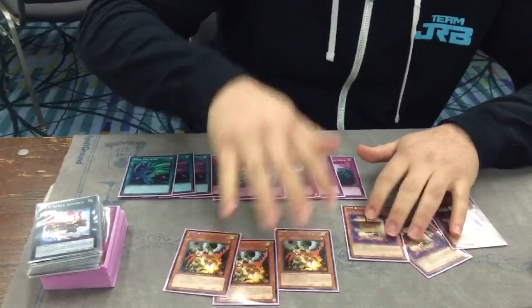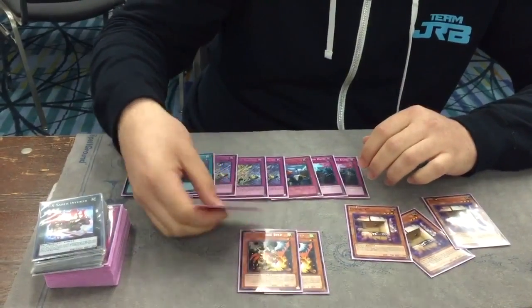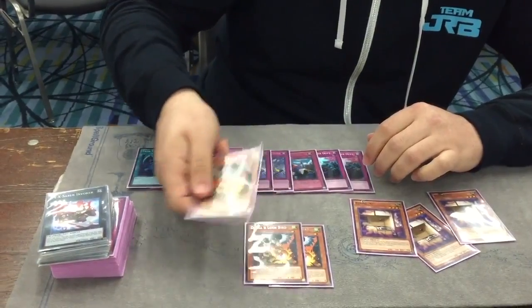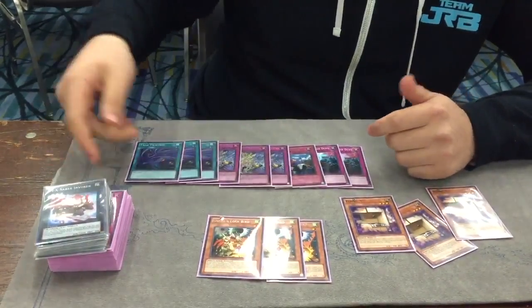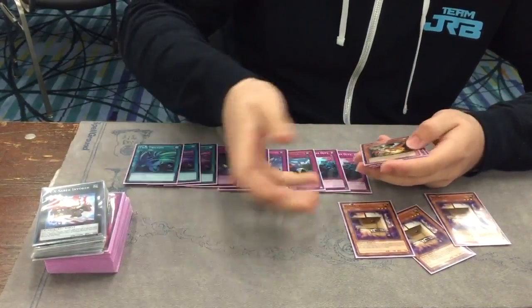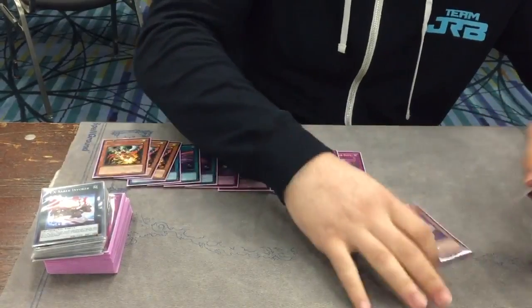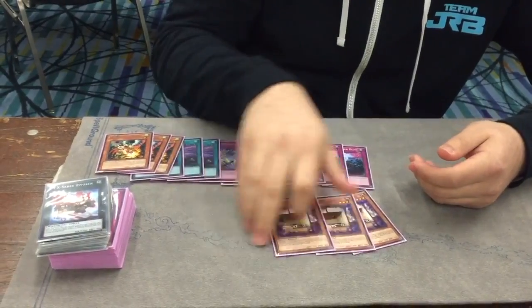These cards were pretty good for me this weekend. Against Draco Zoo going second, if they Terraforming you just stop it, if they Tanki you just stop it right there and they can't make Balboon. Or if they have Diagram in hand they're going to use later in turn, they just can't use it and their play kind of just ends on them making Drident and passing. Flying C is just the best card against BA and the best card against Pure Zoo.